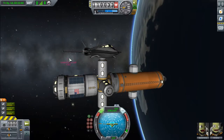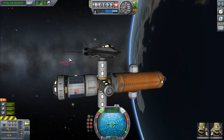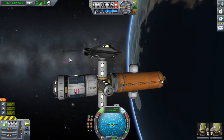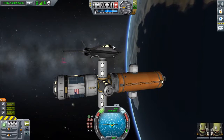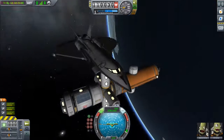Now I meant to de-orbit it, but I forgot to put battery packs dedicated to that specific stage. So when I uncoupled with the station, I couldn't actually control it. So today's mission, we're going to get in the space plane, take a little fly over there. But first, we are going to need a couple of things.